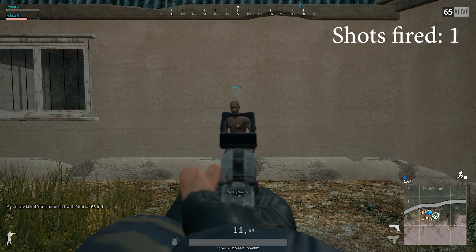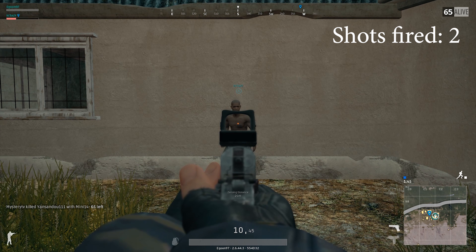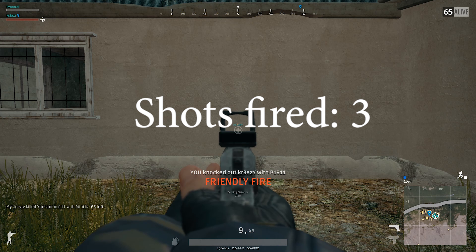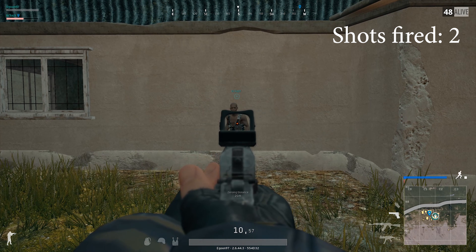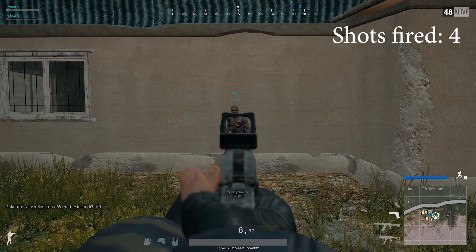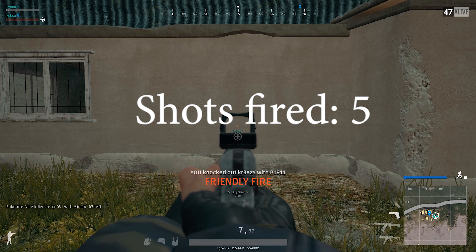Starting with a pistol and no armor, we only need three shots. Switching to level one armor, we need up to five shots — so that's two more.